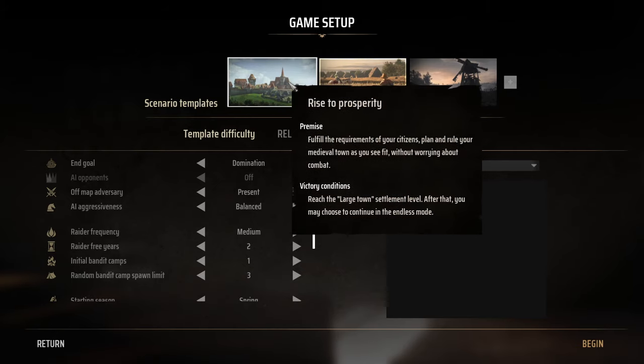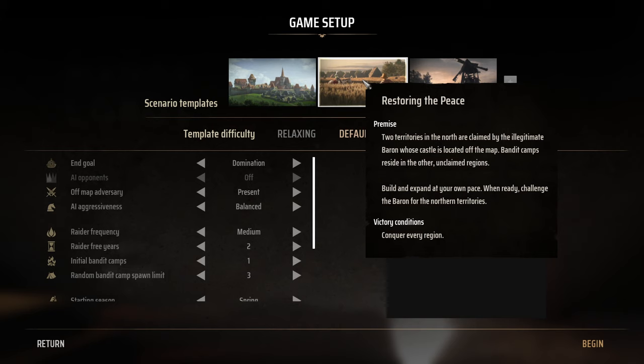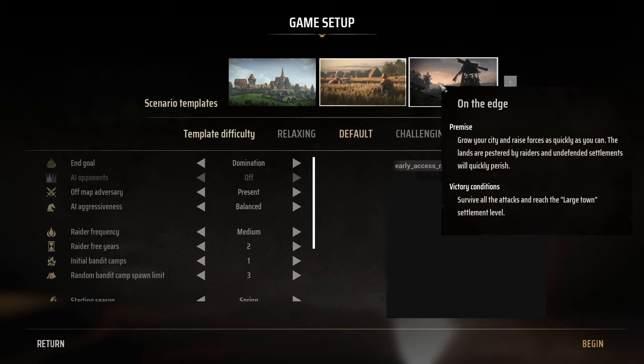Game setup. Scenario templates. 'Rise to Prosperity' — fulfill the requirements of your citizens, plan and rule your medieval town without worrying about combat. 'Restoring the Peace' — two territories in the north are claimed by the illegitimate baron whose castle is located off the map. Bandit camps reside in the other unclaimed regions. Build and expand at your own pace, then challenge the baron for the northern territories. 'On the Edge' — grow your city and raise forces quickly; the lands are pestered by raiders and undefended settlements will quickly perish.